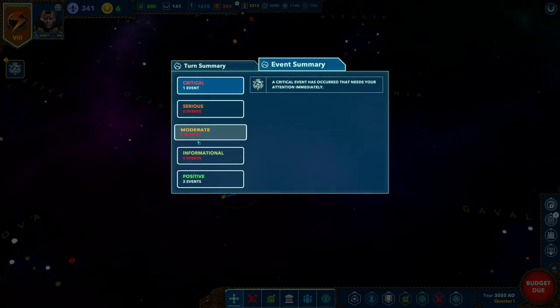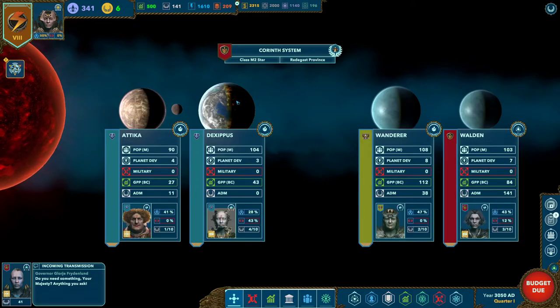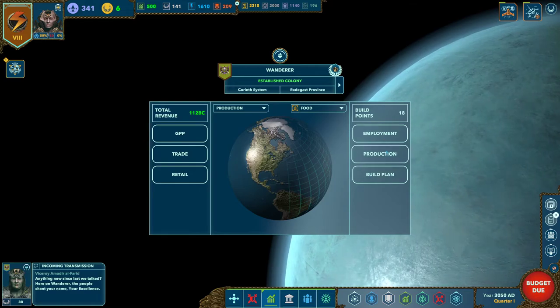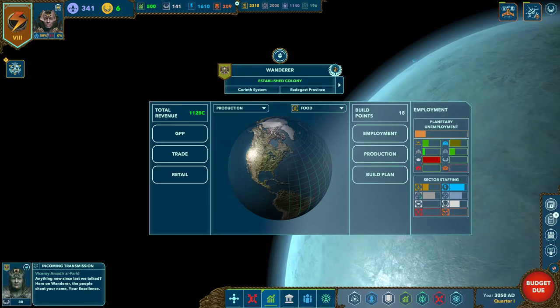The other part is the event summary. We have critical, serious, moderate, informational, and positive events. Anything critical will appear on the event panel. You can typically click directly on most events — for example, 'a factory has been built on Wanderer' — and go straight to the system, then click on Wanderer to see that a new factory has indeed been built.